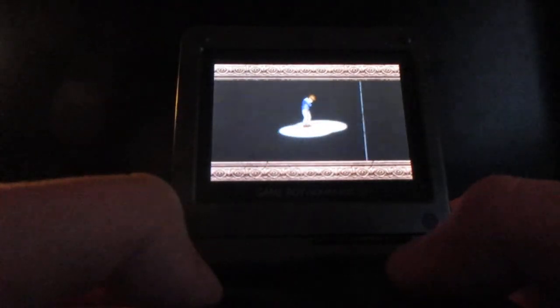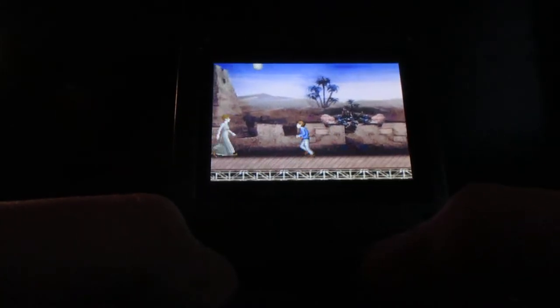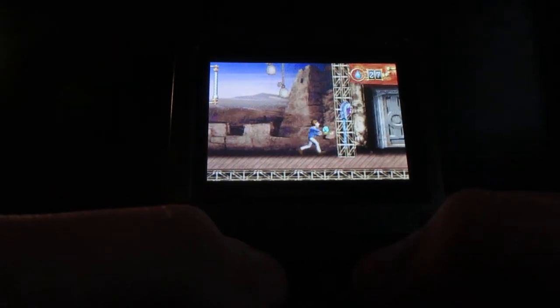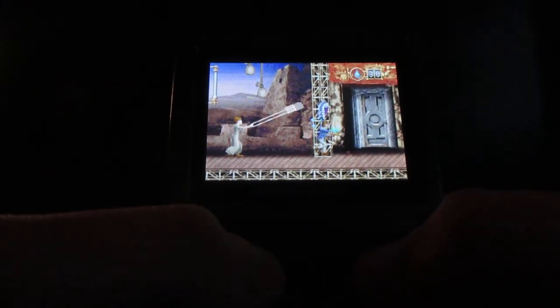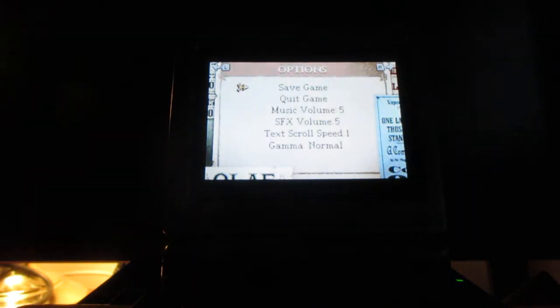I gotta try again because I died again. I don't know what she finds so funny about that. You notice both doors here but you will not be able to go on either side. The minute that she starts using her purse you want to immediately move out of the way. Sometimes you're gonna have to jump over her whenever you're caught in a corner.